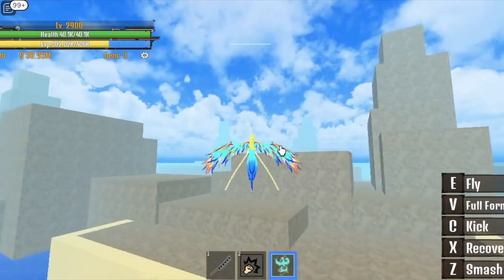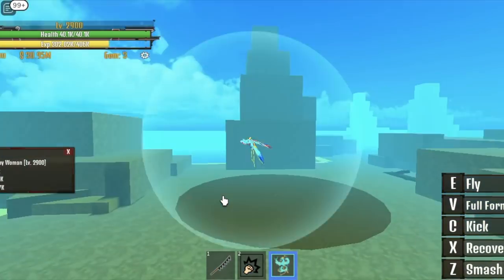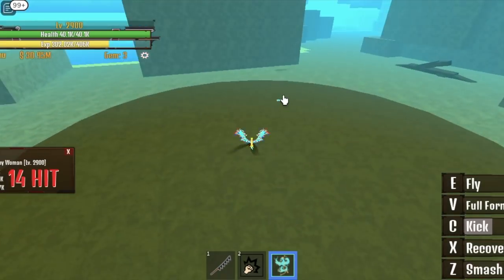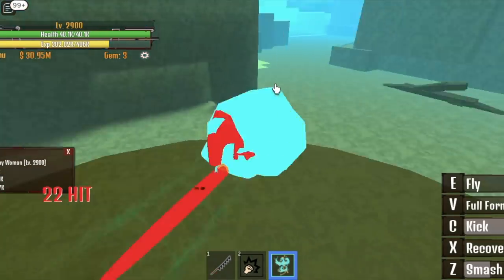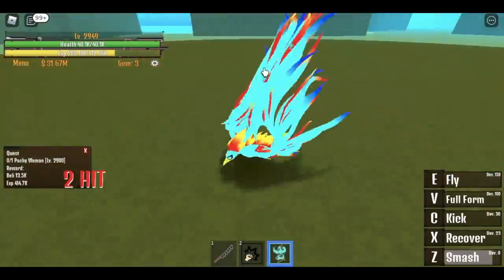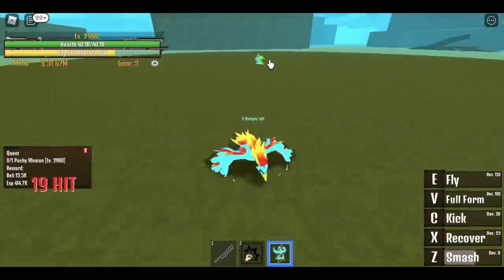At 2,900, we can now move to Torrefascio and start defeating the Patchy Woman. We're almost at max level. Let's take a break from grinding — I'm going to show you how to do the giveaway.